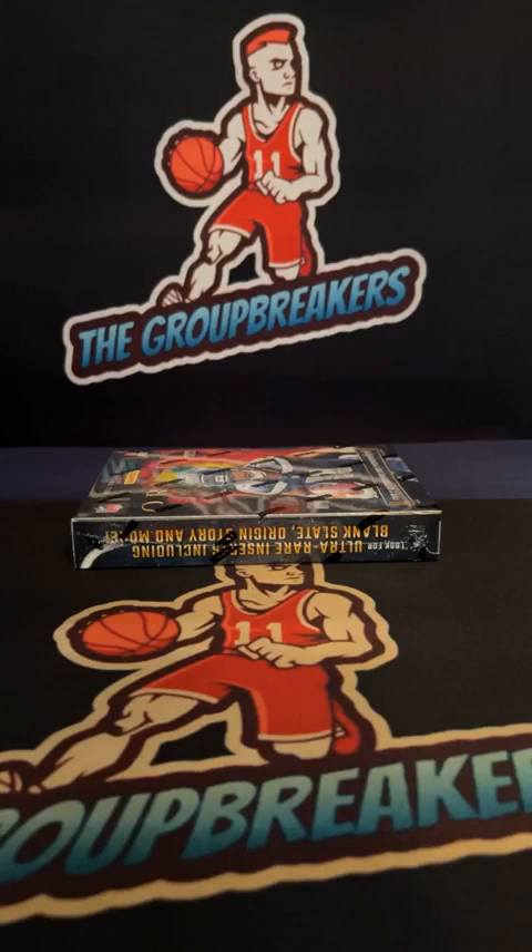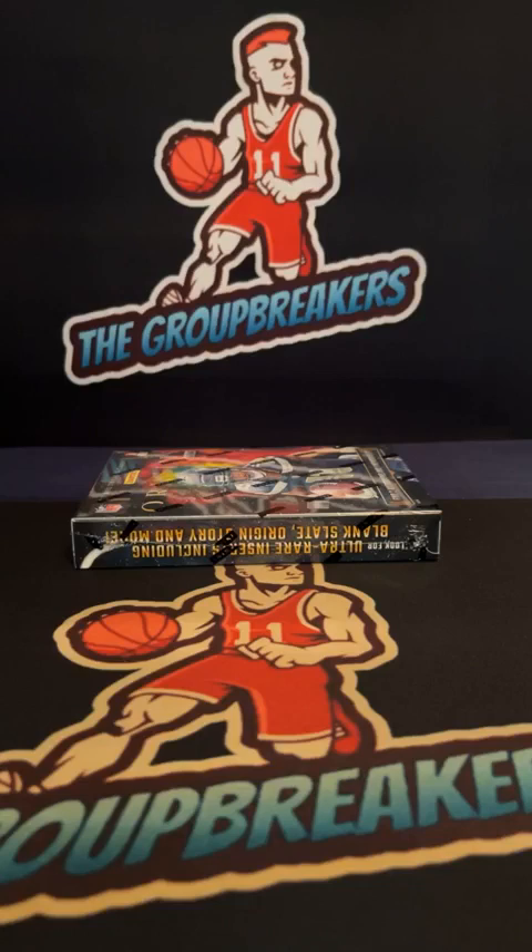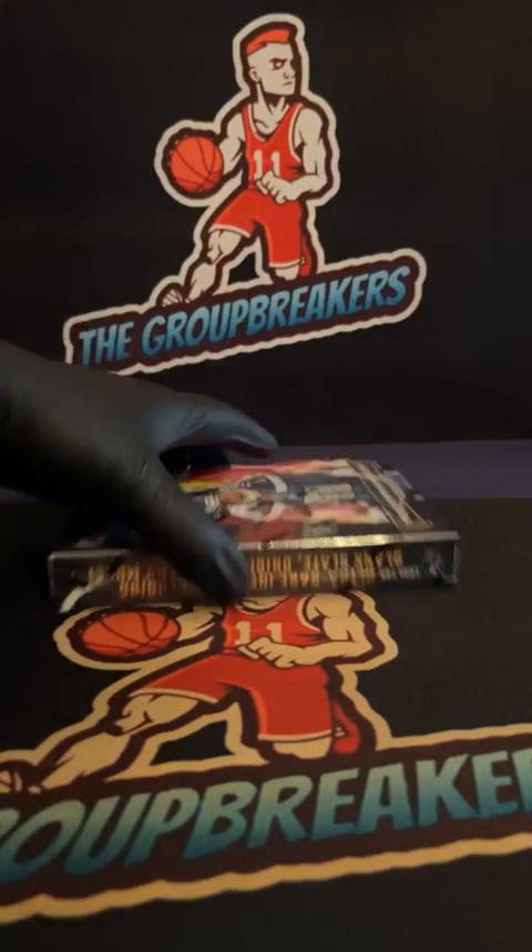2023 Origins Football hobby box pick your team break number 2789, December 11th. Thank you guys for joining the break. In this break there is going to be a $70 true 1-of-1 bounty — you pull a true 1-of-1, you get $70 in free break credit. We're live on the main, getting into this one shortly. Good luck guys.